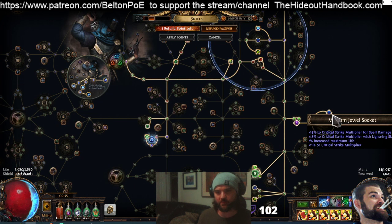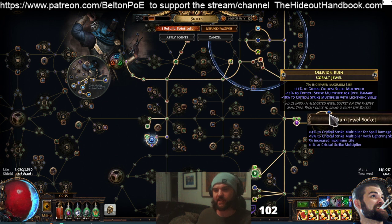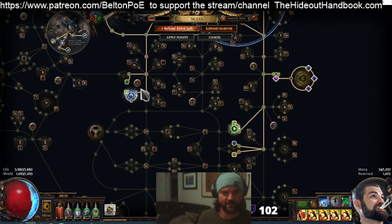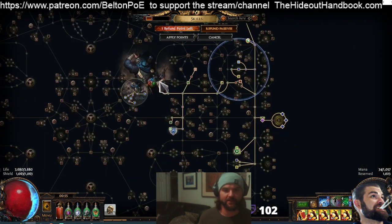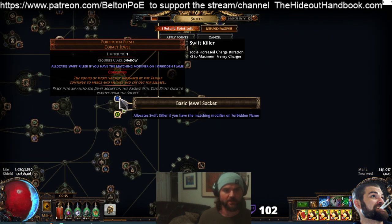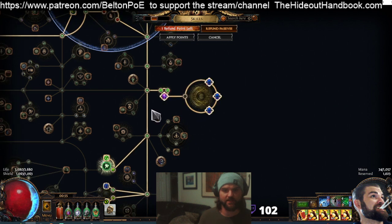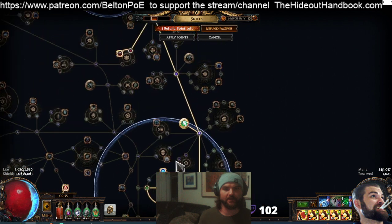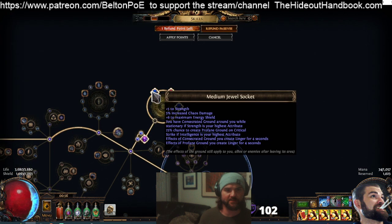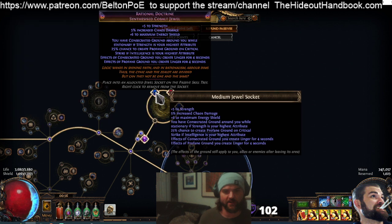Going through jewels: Impossible Escape gives us Dual Curse. Forbidden Flesh gives us plus two Frenzy Charges. We have 1-Passive Voices with 7% Life jewels. Endless Misery is a must. Rational Doctrine — we get Consecrated Ground from Zealotry anyway, plus the Profane Ground giving 1% base Crit. Forbidden Flame with 7% Life and triple Crit Multi. Unnatural Instinct gives spell block, damage, mana, curse effectiveness, and damage recouped as Life — most likely to get phased out eventually, mainly valuable for the mana side.